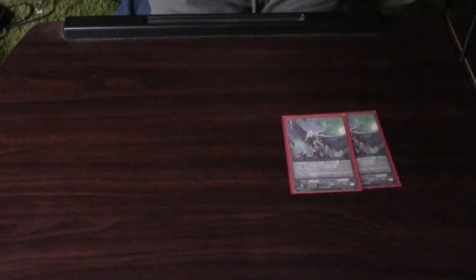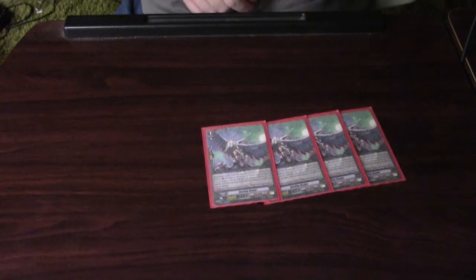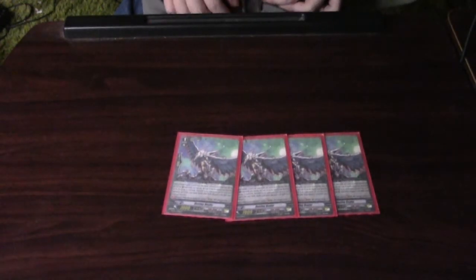The next grade 1 is 4 Destiny Dealer. It lets you stride — basically acts as another set of grade 3's since it gets grade plus 2 — and it lets you search out for either Ideal Ego Messiah or Alter Ego Neo Messiah. So yeah, 4 Destiny Dealer.